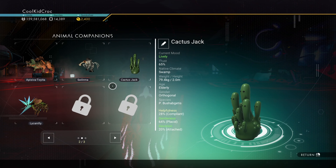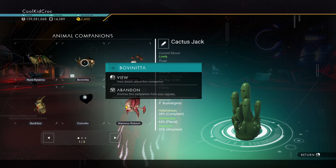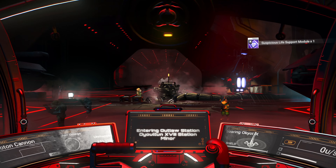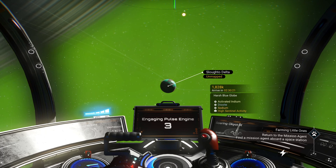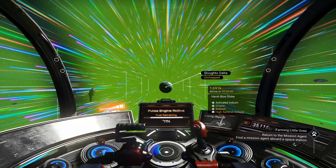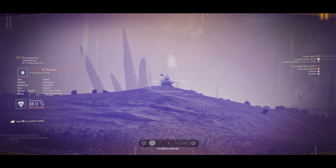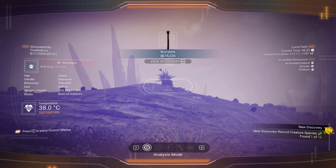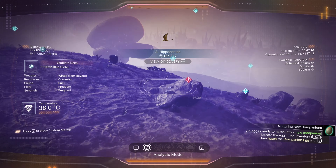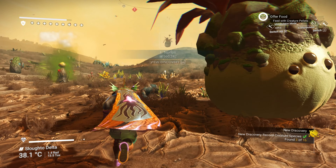Inventory is almost full with all this technology - it takes up so much room. Opening them all up and checking if any are worth keeping. Two planets had places to pick these up, and then this station brings us to 14.5k nanites. I can't complain, but I still can't quite afford another companion slot. I'm not a huge fan of one of my current companions, so I'll abandon that creature.